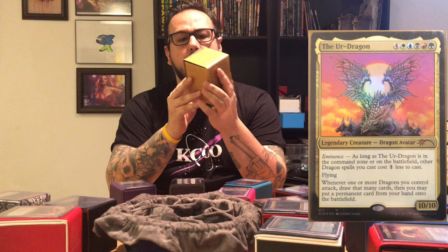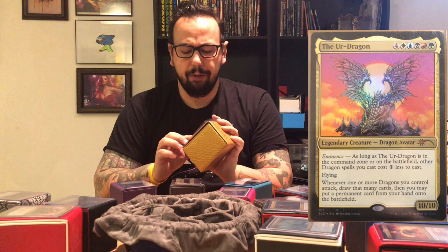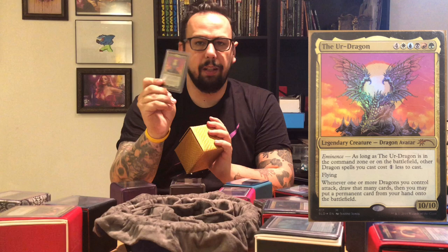Number 17 is going to be my Dragon Tribal deck. This was one of my earliest decks that I built — I built this before the Dragon pre-con came out. I did use the commander from that, the Ur-Dragon, as my commander. The Ur-Dragon costs nine to cast: four white, blue, black, red, green for a legendary dragon avatar — a 10/10. Eminence trigger as well: as long as the Ur-Dragon is in the command zone or on the battlefield, other dragon spells you cast cost one less to cast. With flying, whenever one or more dragons you control attack, draw that many cards, then you may put a permanent card from your hand onto the battlefield. I got this version of the commander from the Secret Lair drop, the Kaleidoscope Killers.